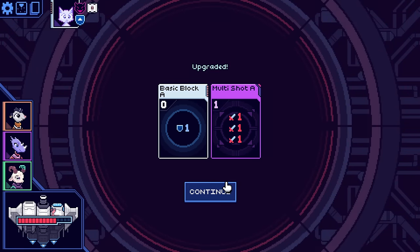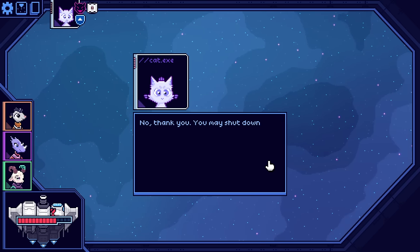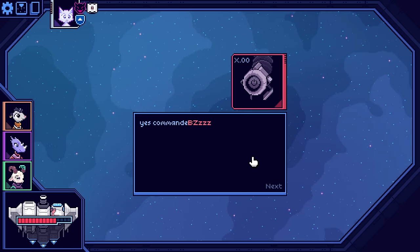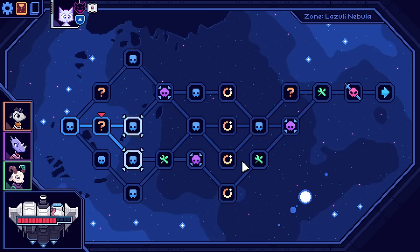Basic block is now zero cost and multi-shot A has three attacks instead of two. 'Do you need any other assistance?' 'I think you may shut down now.' It's hard seeing an AI in that kind of state.